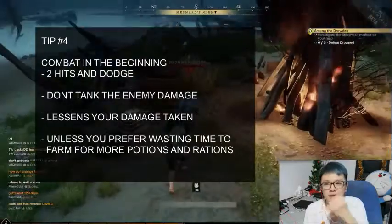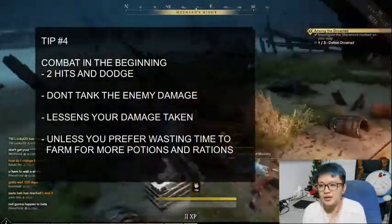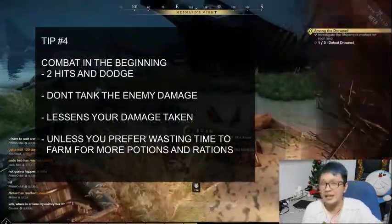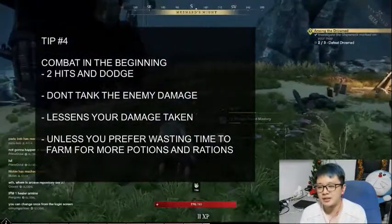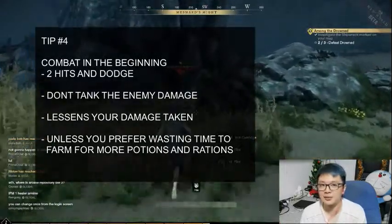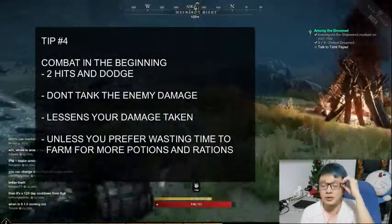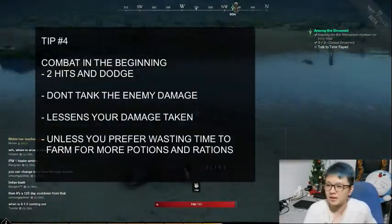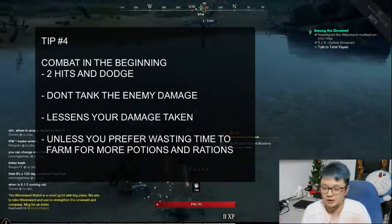Fourth tip, and I think this is pretty useful in the beginning: when you try to fight something, do two hits and dodge using the shift button. Two hits and dodge — that's the most effective way in the beginning. Sometimes enemies have different patterns, but two hits and dodge still keeps your HP high. Don't tank everything, especially if you put all your stats into strength or dexterity and have nothing in constitution. So two hits and dodge is the go-to — it helped me a lot.